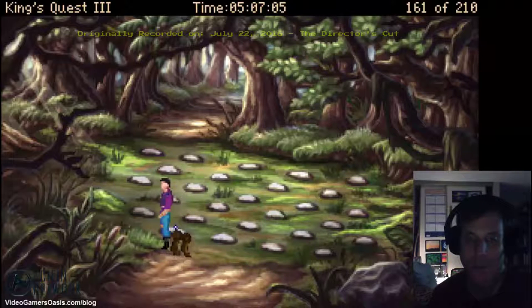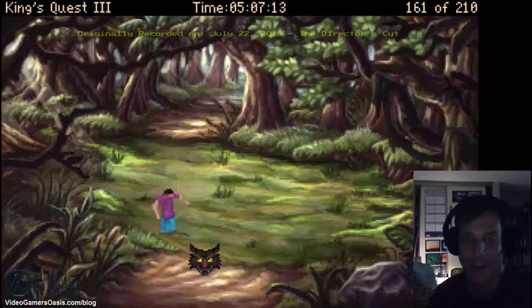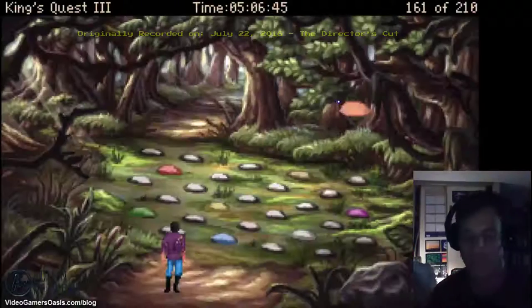What happens if I walk on one? Uh-oh! Maybe the map should be color-coded. Let's restore the game. All right, we're back in it.